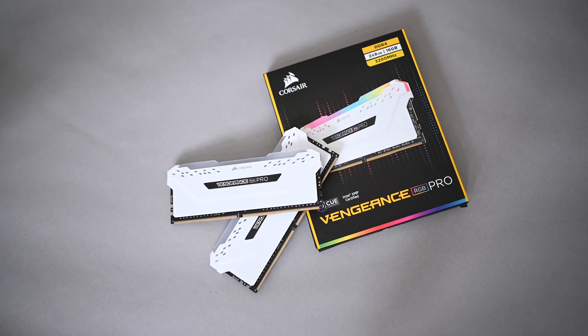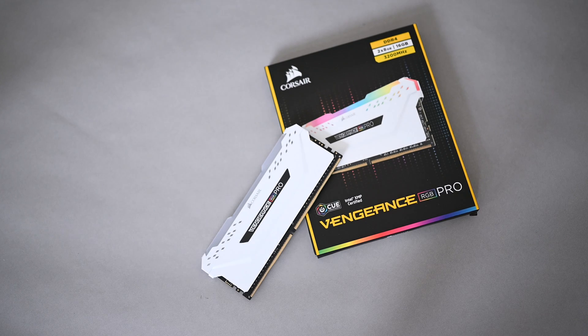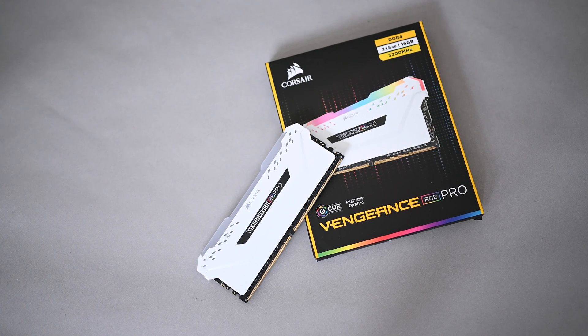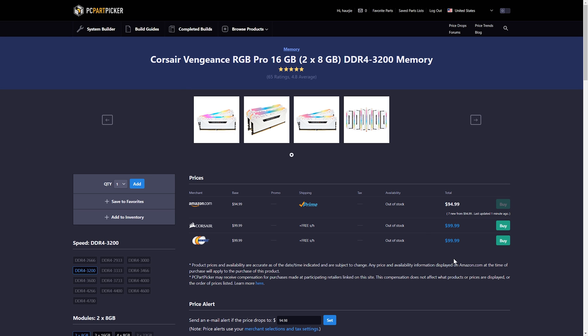Next are the Corsair Vengeance RGB Pro RAM. We only needed 16GB dual channel for gaming and some of the editing work. Originally I wanted to give Manny the 3600MHz, as the Ryzen 3000 series does operate a bit better at that speed, but I didn't feel that the price jump was worth the performance boost from the 3200MHz he would be getting in his games, while we were trying to keep the build under $1500 for casual gaming.